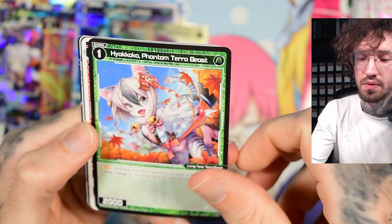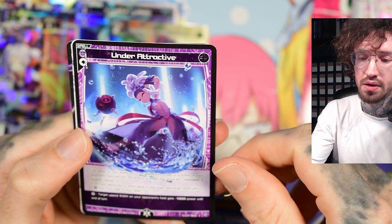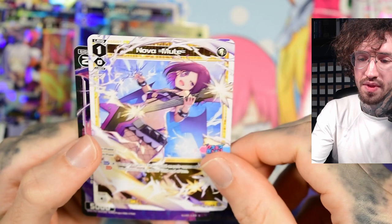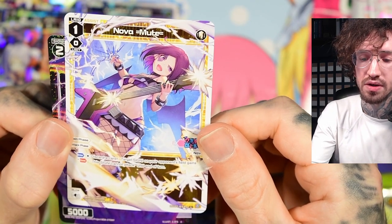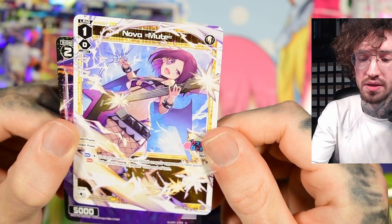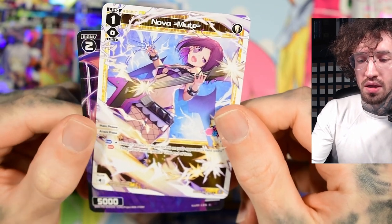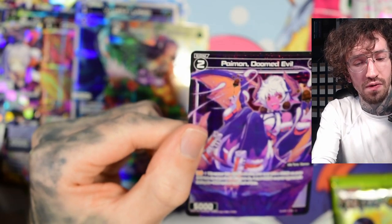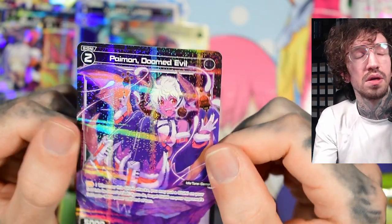DJ Love It — not bad. Nova Mute: discard a card, target signi on your opponent's field gains 'this signi cannot attack' until end of turn. For one anna and a discarded card, it's not really dealing with the problem permanently — of course you can stop an attack for one turn, but it's not vanishing or anything definitive.